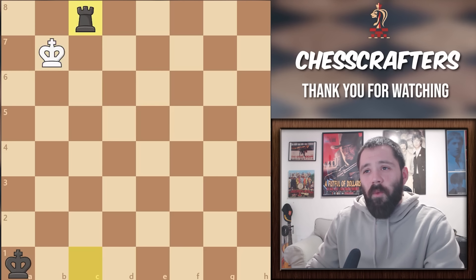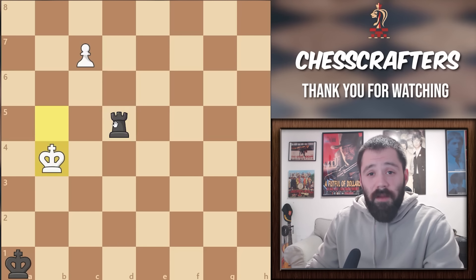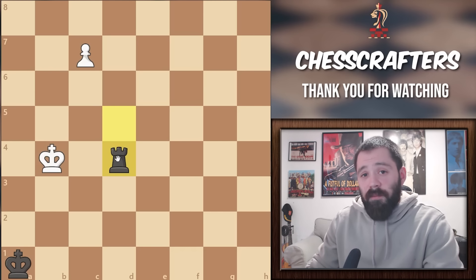The only way to win is to remain on the B file, and the only real move on that B file is King to B4. Again, black's only option here is to just keep checking us and hope he'll somehow pick up that pawn.